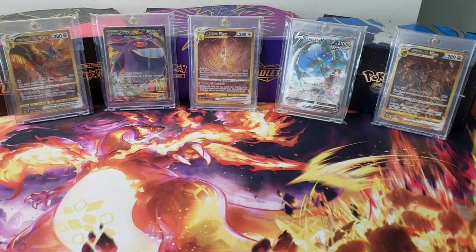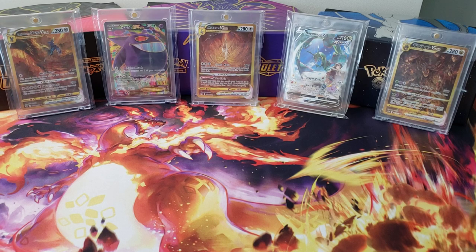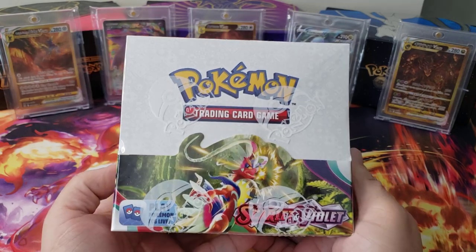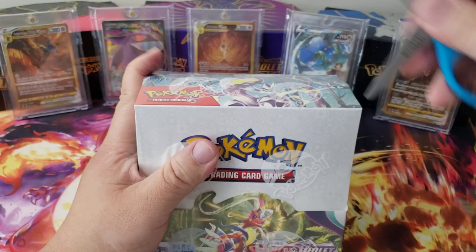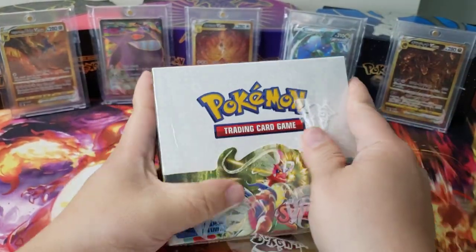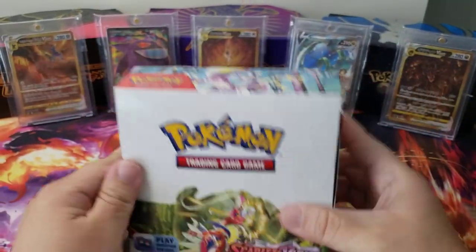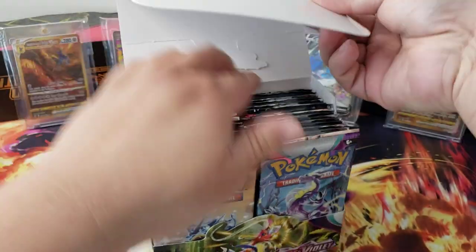Hey guys, welcome back to the channel, this is Marcus Aurelius. Today we have a booster box of the new Scarlet and Violet set that just came out on the 31st. I've been on Facebook looking at people's pulls and they've been pulling some really good stuff out of these boxes, for real.